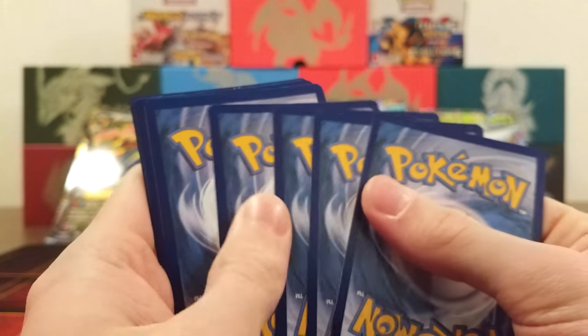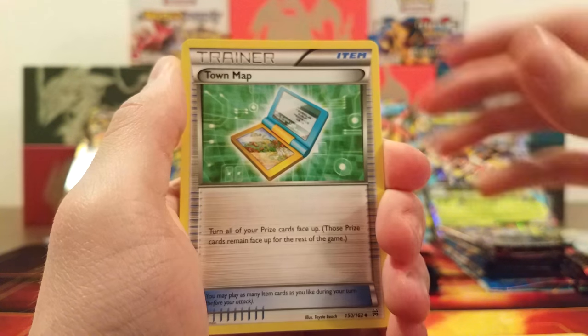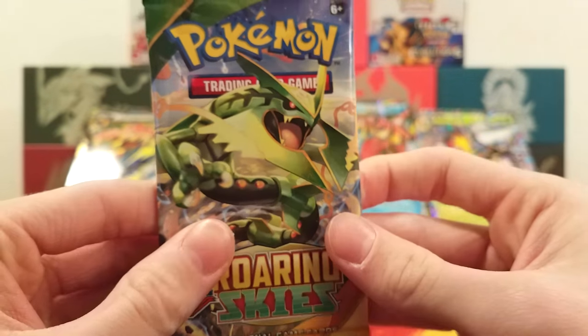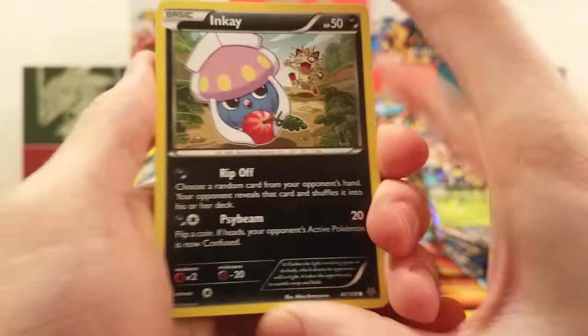Nothing real special other than the Milotic Holo so far. Let's see if we can keep it going — maybe get something great out of this Breakthrough pack, like an Octillery. We got an Inkay, Pancham, Pansear, Vanillite, Pansage, Judge, Town Map, Buddy-Buddy Rescue, Rattata, and the rare is a Braviary. Nothing good out of that pack. Now we have a Roaring Skies pack. Can we get a Shaymin? With my luck with Roaring Skies, I've really been awful. The last time I was lucky was way back in my Elite Trainer Box opening.